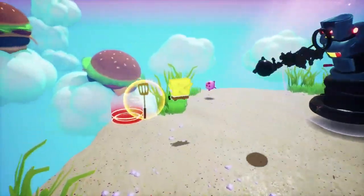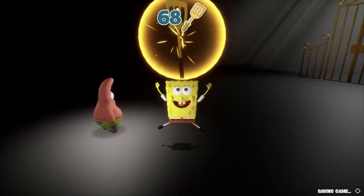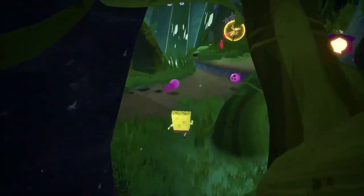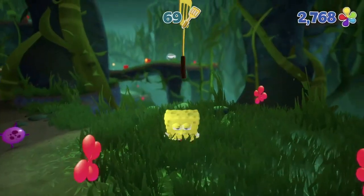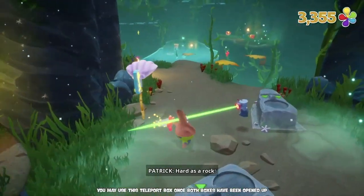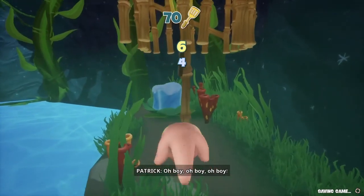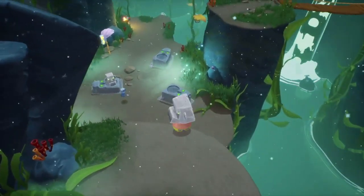Thankfully we have plenty of other options so it's not really going to set us back very far. Spatula 67 came from crossing the dreamscape, followed by number 68 in Patrick's dream, and then we make our way to the Kelp Forest. The first spatula here is easily found at the end of a linear pathway, then we head to the tiki puzzle. We grab our 70th spatula by freezing the lake and running over to a cage in a short amount of time.